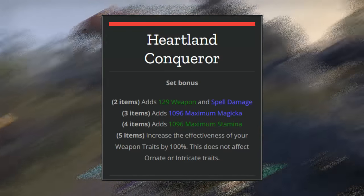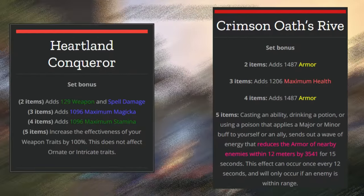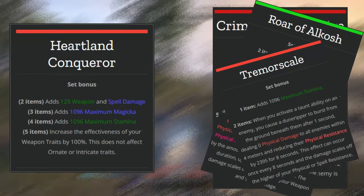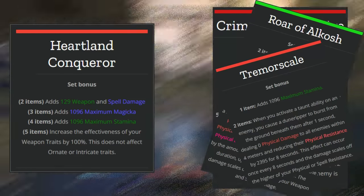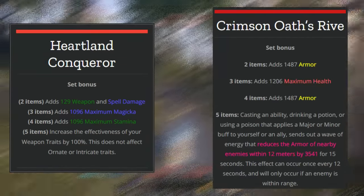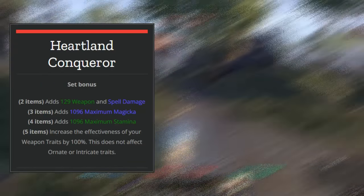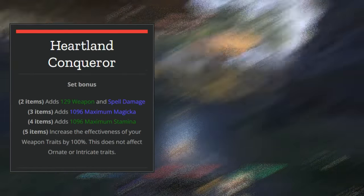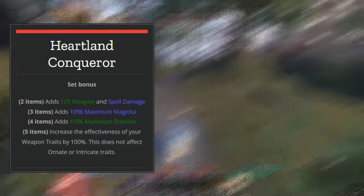If you're actually tanking, you can use infused with a crushing enchant, and that's going to give some benefits to the amount of group damage you can provide. Early on in the game you're not going to have access to Crimson Oath's Rive, Alkosh, or Tremor Scale, and at the moment we're in a meta where a lot of people are wearing medium armor so they're not quite at the pen cap of 18,200. By wearing Heartland Conqueror you can start to chip away and add a little bit more so that people can get towards that pen cap. If you want to start providing those group benefits, Heartland Conqueror is going to help you do that.